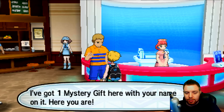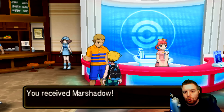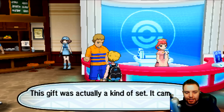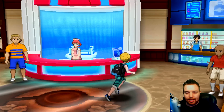The Deliveryman says: 'You must be Hiders, I got one Mystery Gift here with your name on it. It looks like you have a Pokemon to give you — would you like to take it off my hands?' Yes please! You have received Marshadow! It also comes with the Marshadium Z crystal.